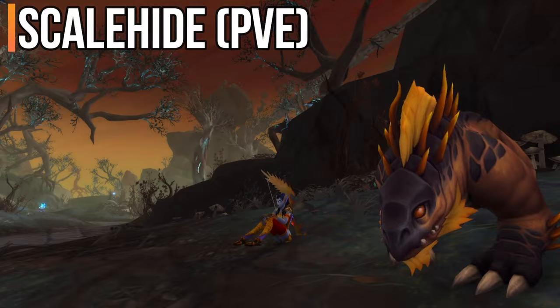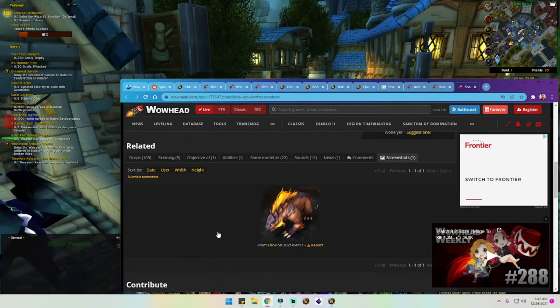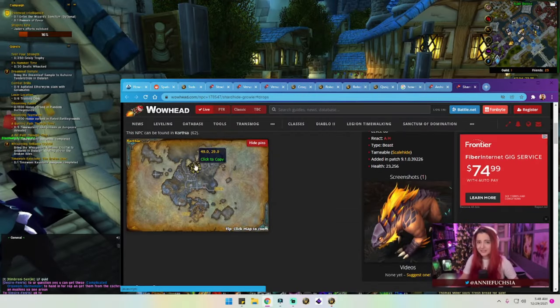First, we're gonna talk about the PVE pet. This is the Skellhide. As you can see, there are a ton of pets in the game, which is awesome. We're gonna go ahead and get this one because it is badass and super easy to get.